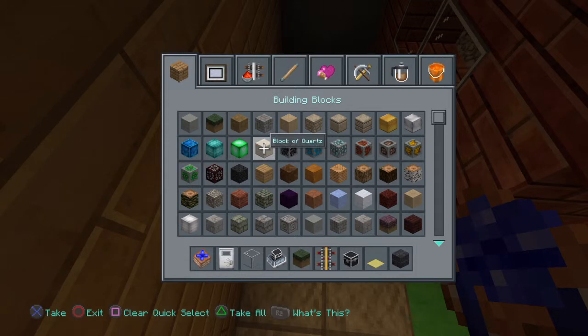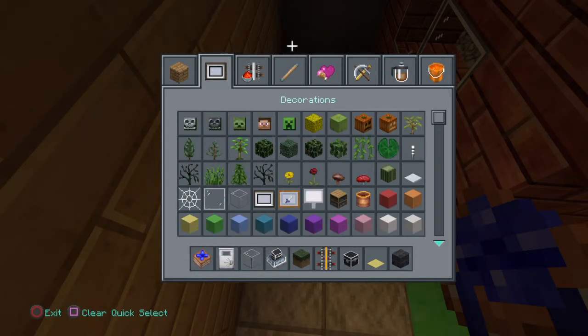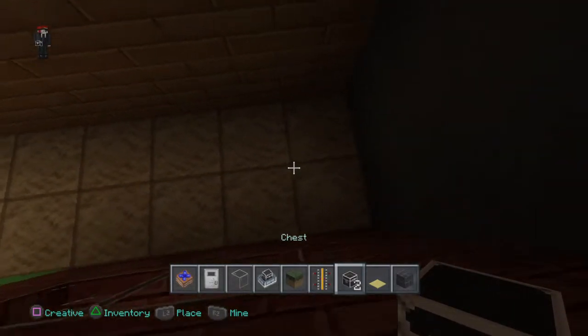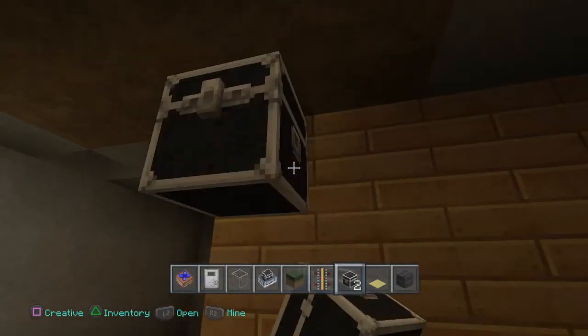Right, so this is basically going to have that. And then we're going to have a chest, if I can even find one. Yeah. So it's going to be a physical chest.